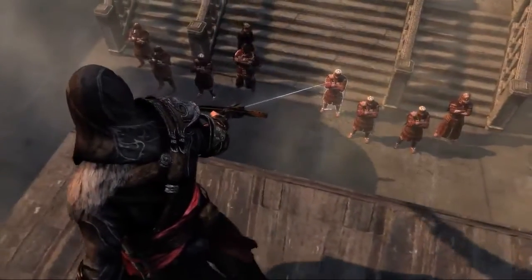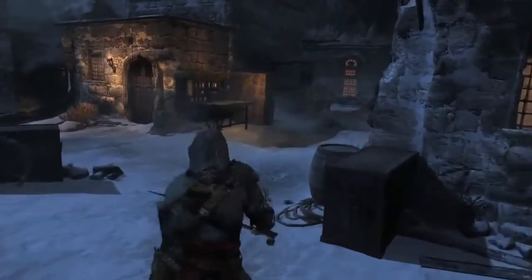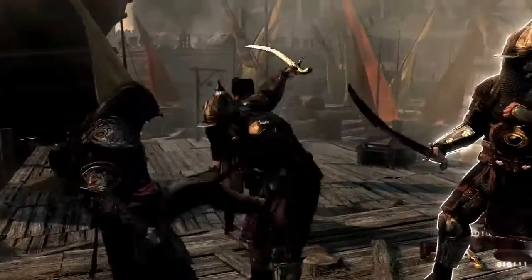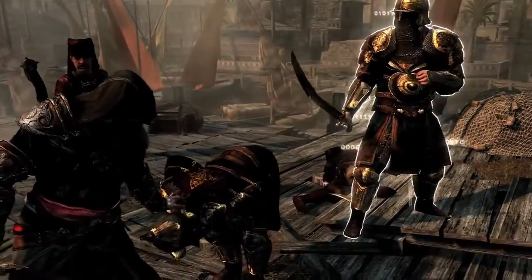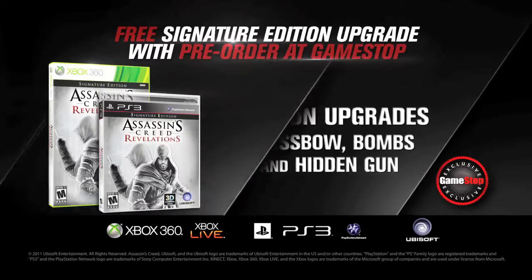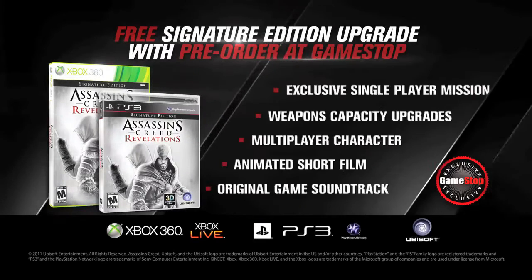You'll have more bolts for brutal long-distance crossbow kills, additional carrying capacity for Ezio's new arsenal of bombs, and more bullets for his hidden gun, which can come in handy. Weapon capacity upgrades for the crossbow, bombs, and hidden gun — only with pre-order.